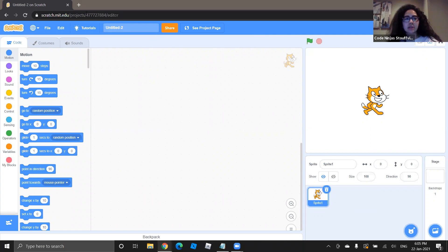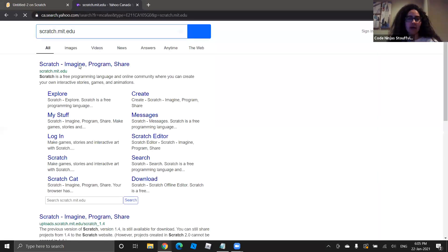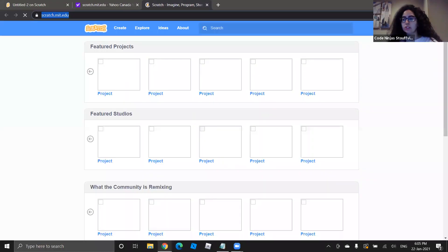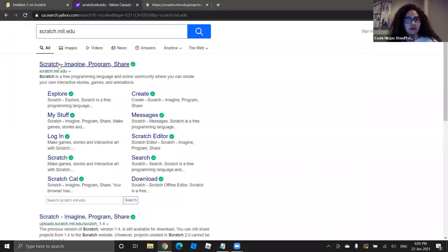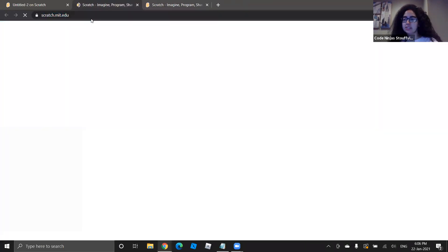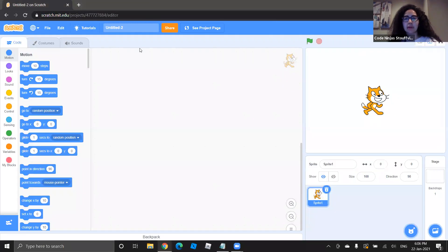In case anyone doesn't have the Scratch link, I'm going to send it in the chat. If you guys don't have it open yet, you can click on the link. Also, just a heads up — we have two dogs in this house and they're not always very quiet. For those who already have a Scratch account or have it downloaded, go ahead and open it.